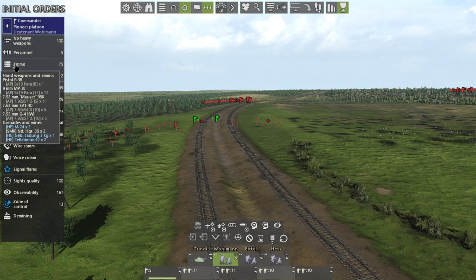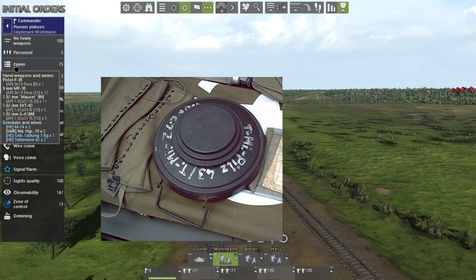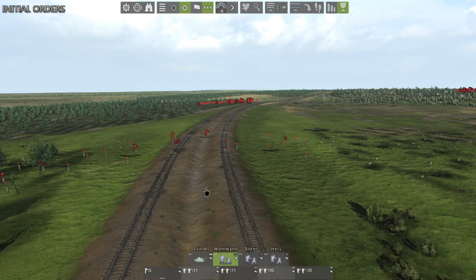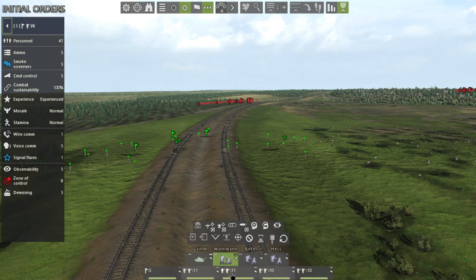Engineers do have mines though. If we select the commander and hover over ammo, we'll see there is a Teller mine, which is for anti-tank. They will throw it at the tank.